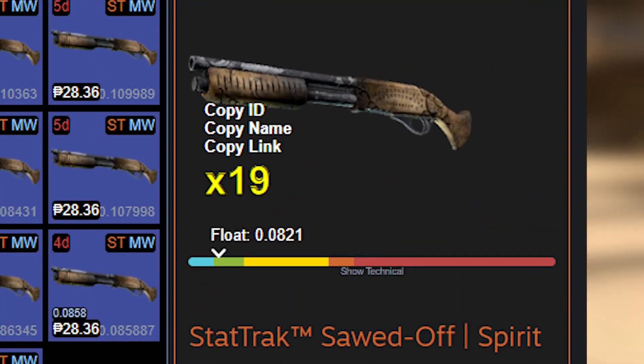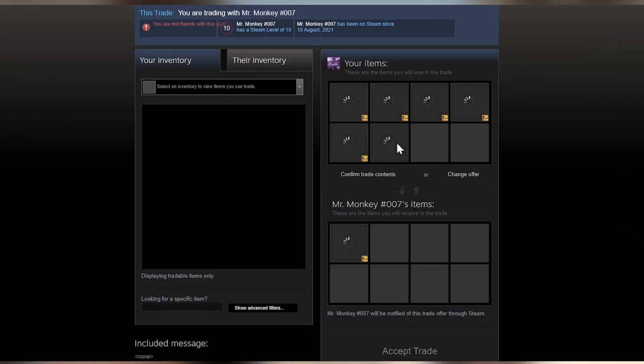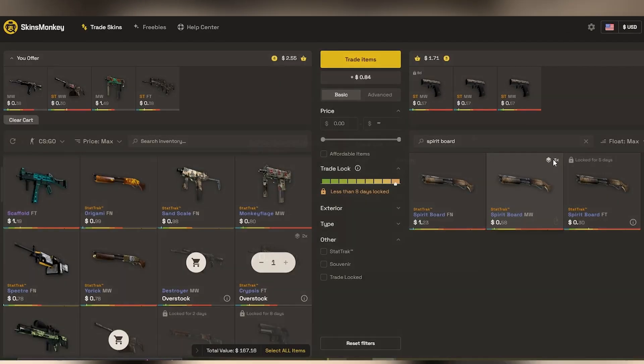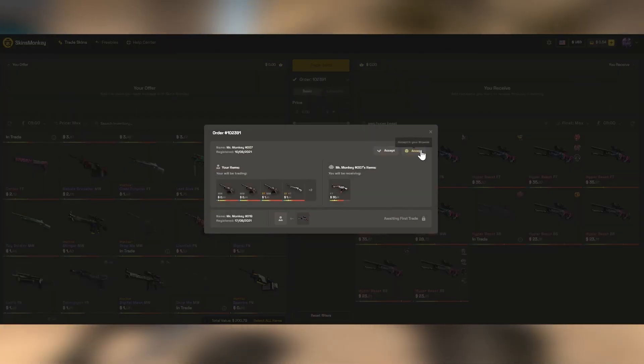Are you looking for low float skins for your trade-ups? Make sure to check out Skinsmonkey. Skinsmonkey is a site where you can trade your skins instantly, and you can sort skins by float to find low float skins instantly. Skinsmonkey is giving away a free $5 and a free 5% bonus — all you have to do is put in my code. Link will be in the description.